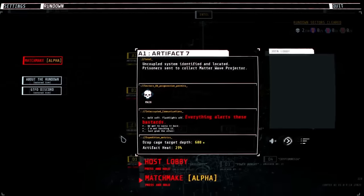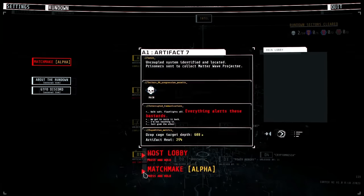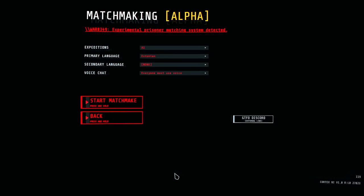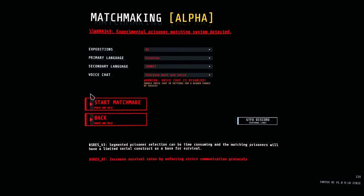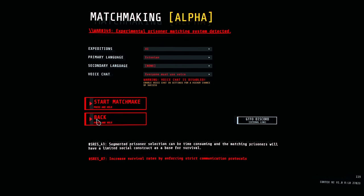There are multiple methods to find a group to play with. The first is using the in-game matchmaking system — just press the matchmaking button, put in a few parameters like what level you want to play, language, and a few other things, and the game will automatically put you into a lobby with other people. However, a lot of people prefer to use the official GTFO Discord and LFG there, so if you want to find a group quickly, I'd highly recommend using the Discord instead.